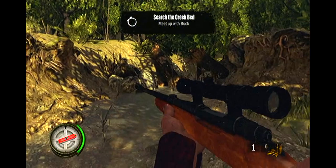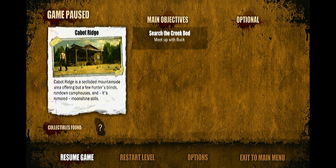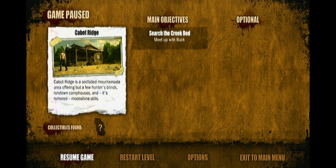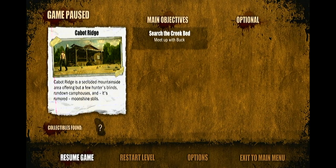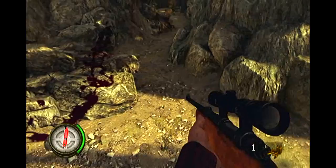It's probably going to be a zombie considering I'm playing a Walking Dead game — oh, that scared me. The red arrow points towards your current objective. Current objectives can be reviewed in the pause menu. Search the creek bed, meet up with Book. Cabot Ridge is a secluded mountainside area offering but a few hunters' blinds, rundown camp houses, and rumoured moonshine stills. I wouldn't mind a little bit of moonshine right now. Let's head back — oh, there's a nasty blood trail, so it's going to be a zombie.